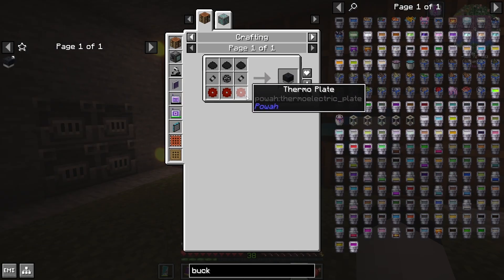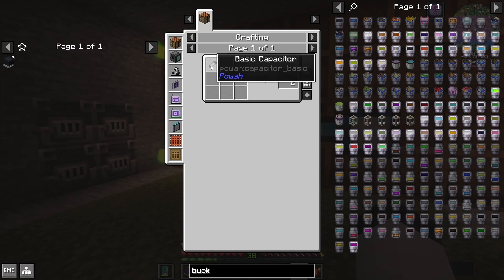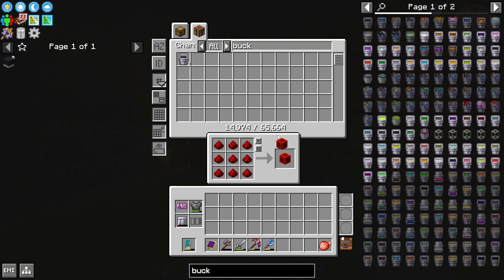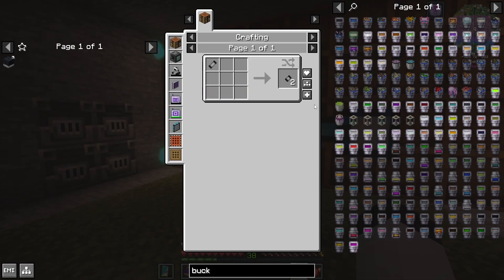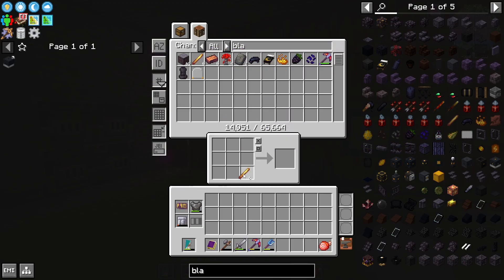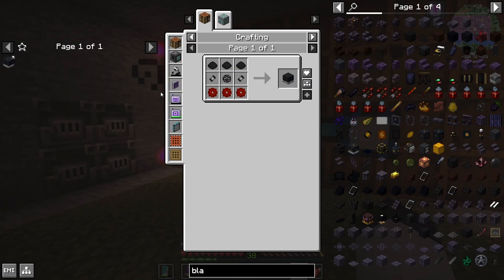Now we need to make thermo plates. How do you make that? It uses blaze. And I can't do that yet because I probably don't have the basic capacitor. A basic capacitor is made from a block of redstone, some of the dielectric paste we just made, and some iron. So I probably need to make a couple of redstone blocks. We've got plenty of redstone now. Let's make a few of these capacitors — I'll make maybe 16 of those. And now we just need to make some tiny ones from the larger ones. Let's make some thermal plates — we need blaze. I got some more blaze rods from the mob farm. And we're going to make the plates: one, two, three. And I think we're almost there.